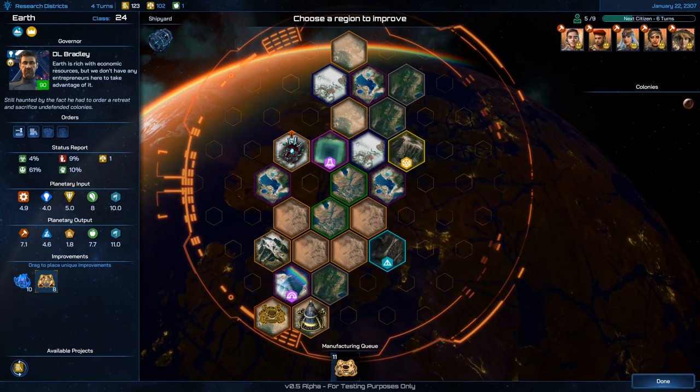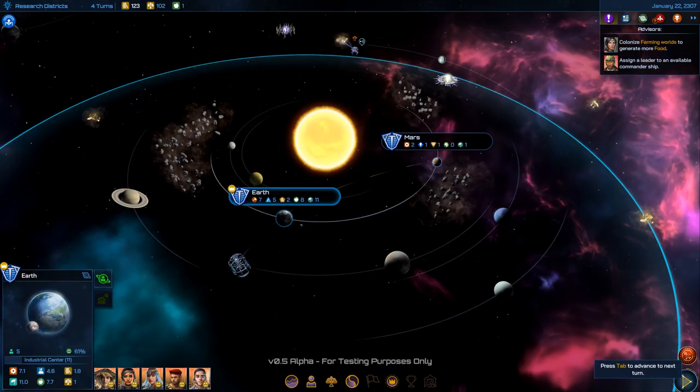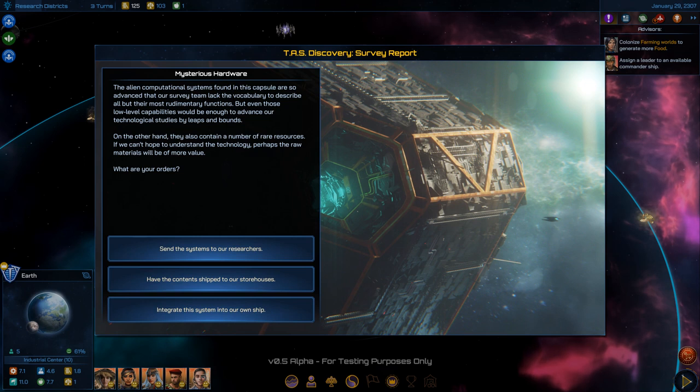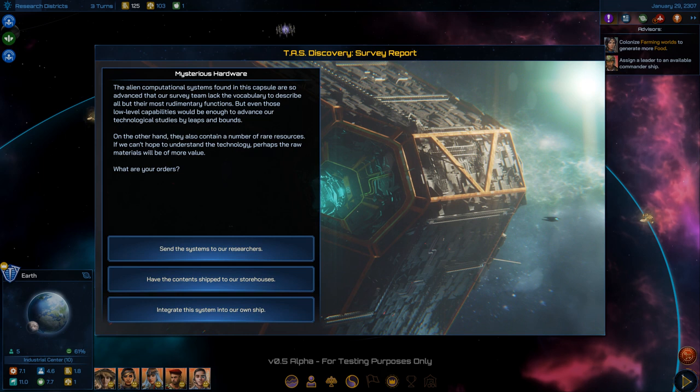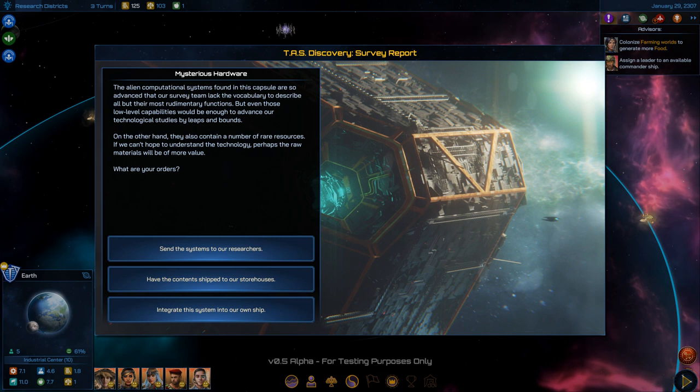Maybe there are more tiles to build on, but I don't notice any. If I don't have to manage every individual colony, that'll make the late game much easier. The game tends to be fast at the start — a turn might take 10 seconds — but once the galaxy expands it could be five to ten minutes per turn because of all the planets and ships.